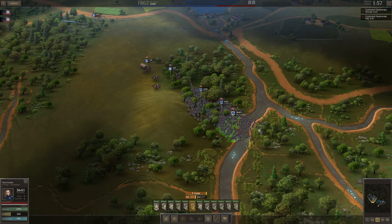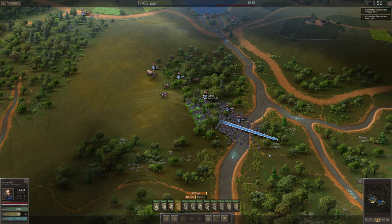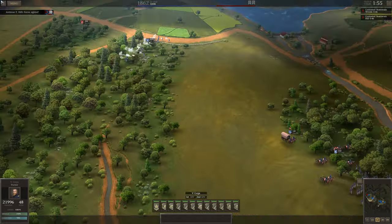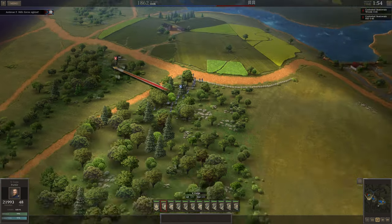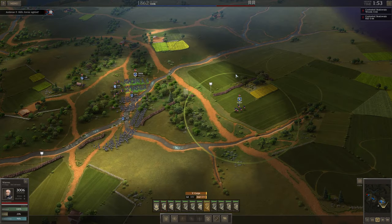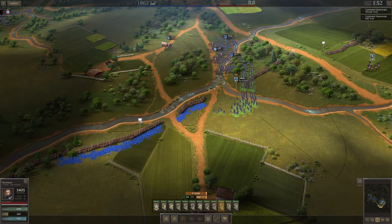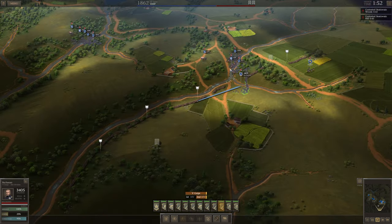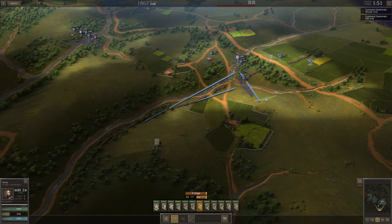I think we're going to leave at least one division to hold the river crossing. Warren's division will be taking up that position. Buchan's division will take up that position. Chapman's will take up that position. Cannons will take a central stage here.